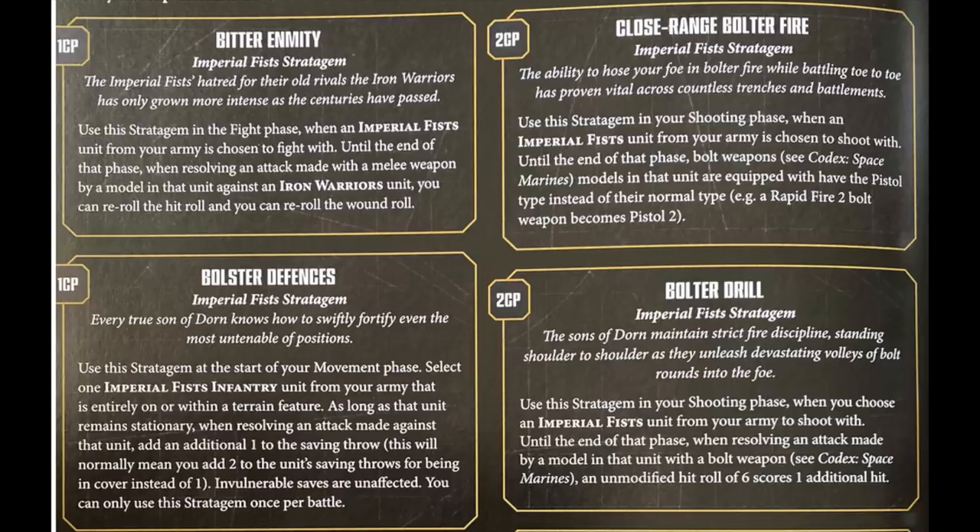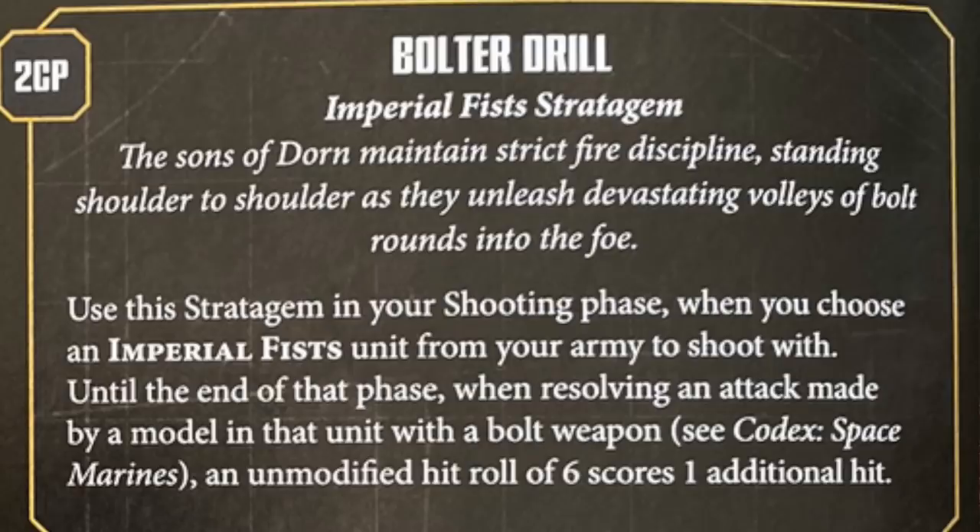Bolter Drill gives you an extra exploding six - on top of the chapter tactic you now get two additional hits on a six-plus. It was in the old codex for one CP but they've put it up to two CP. I'm not entirely sure it's worth two CP, but if you really want something dead and the unit of centurions didn't finish them already, fair enough.